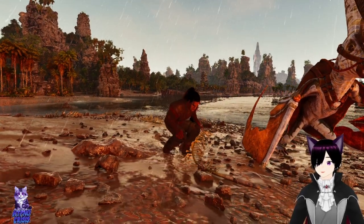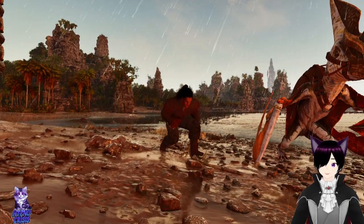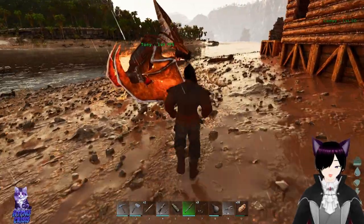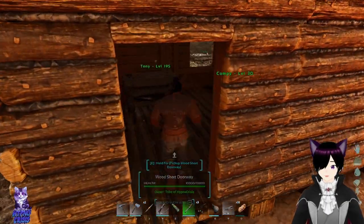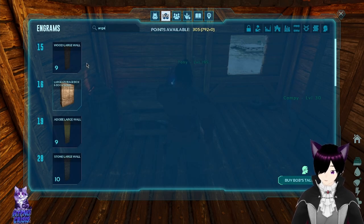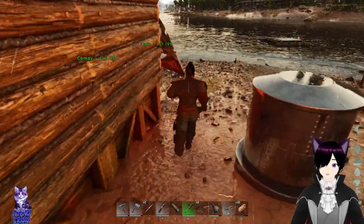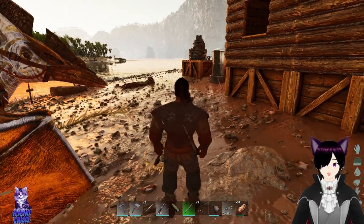Hello everyone, welcome back to another episode on the Center here on Ark Survival Ascending. So in today's video I actually want to go get us an argy. It's probably gonna be a bit since we can actually craft the saddle — we're level 45 and it requires level 62 — but we're gonna need the argy to carry a bunch of stuff for us, so I figured why not just trap one and knock it out.